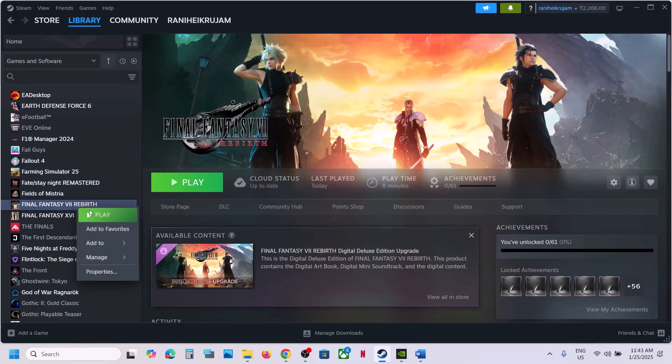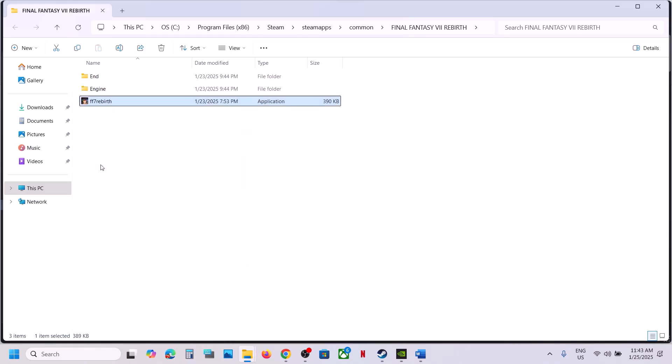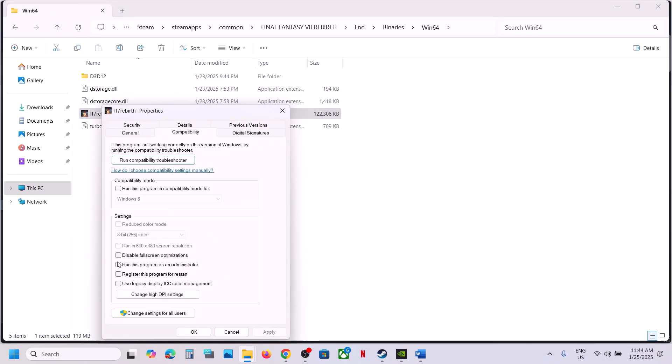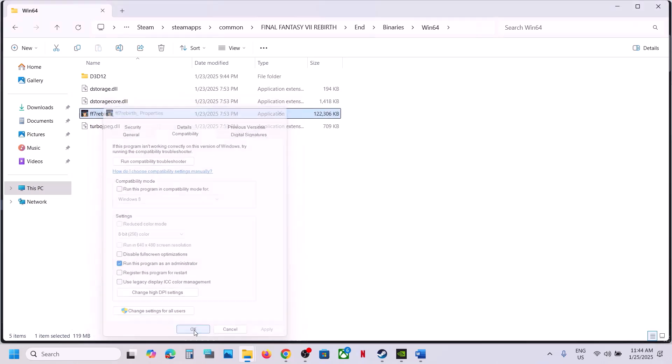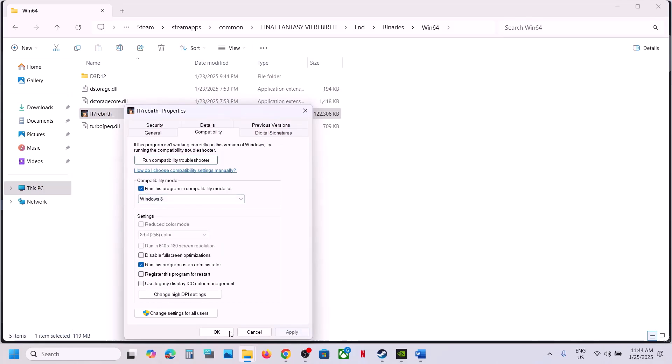The next step is to run the game as an administrator from the game installation folder. Right-click on the game in Steam, select Manage, click Browse Local Files, then right-click on the game EXE file. First try the main EXE, then open End/Binaries/Win64 and try that EXE. Select Properties, go to the Compatibility tab, and check 'Run this program as an administrator', then hit Apply and OK. If that doesn't work, try Windows 8 compatibility mode, then Windows 7, and also try checking 'Disable fullscreen optimizations'. If none work, uncheck all boxes and follow the next step.